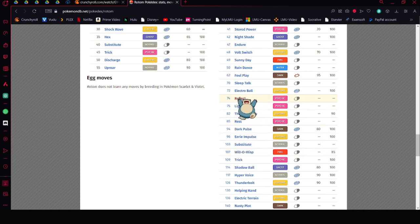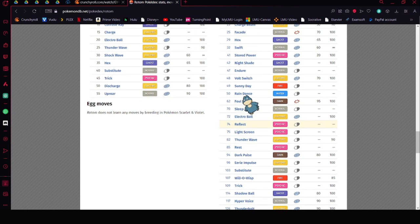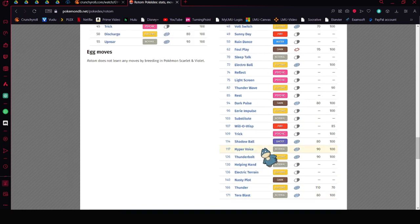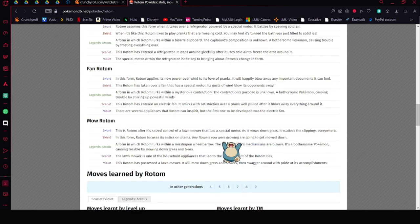For Rotom-Wash, run Reflect, Rain Dance, Hydro Pump, and Tera Blast if you make it Water Tera.